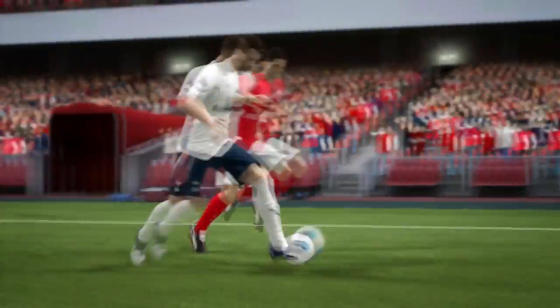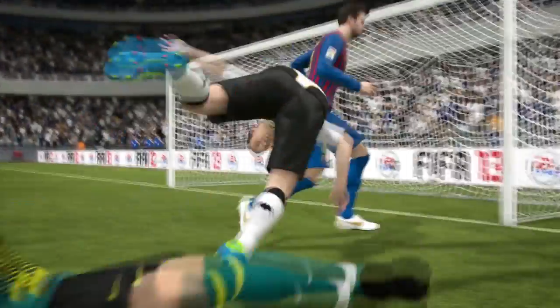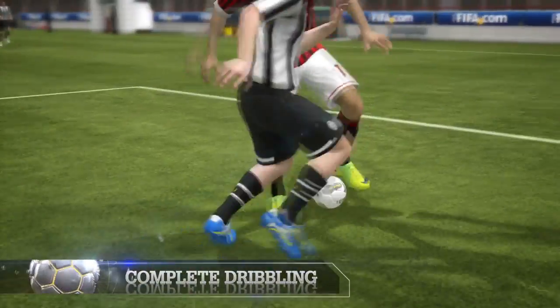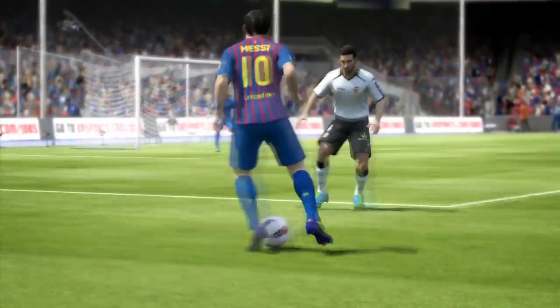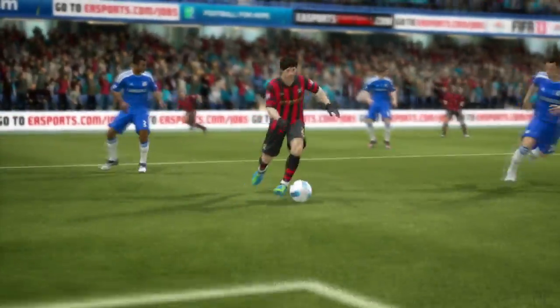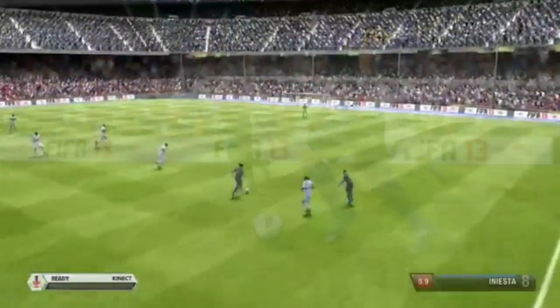Before you actually dribble the ball you have to bring it under control, and that's what first touch control is about. It analyzes the context of the situation — for example, you're a player with a certain attribute and we determine how difficult it is to control the ball contextually. Is the ball coming from really high up? Is it coming really fast? Are you running really fast? Are you a good player or a bad player? Are you off balance? All these different things come into play to determine how difficult the context is.